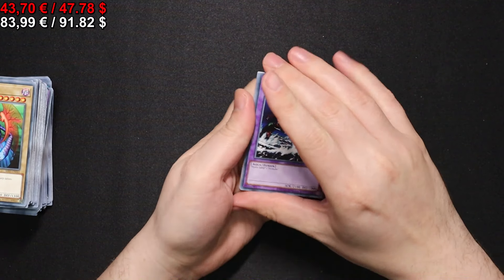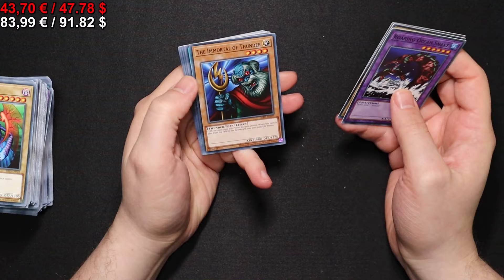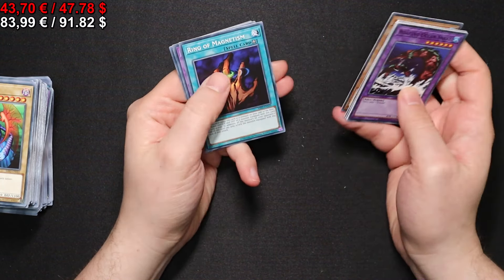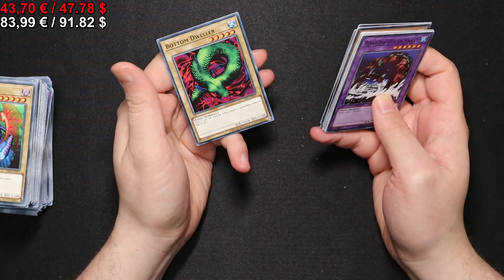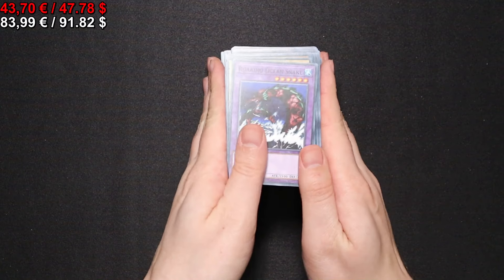Last pack of the box — let's see what we get. The Unhappy Maiden. We get a Shield and Sword, and that's it. Well, this has been a trip to the past yet again.